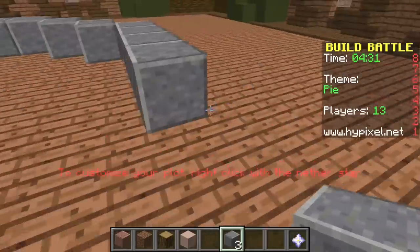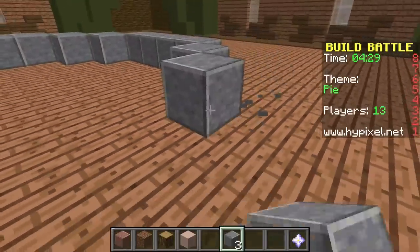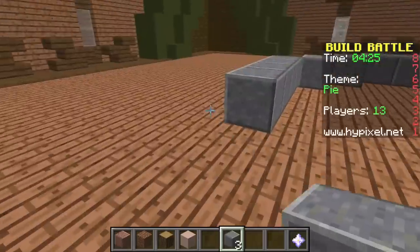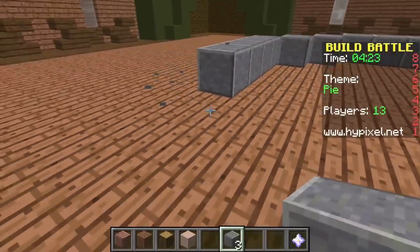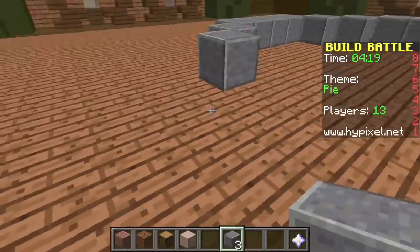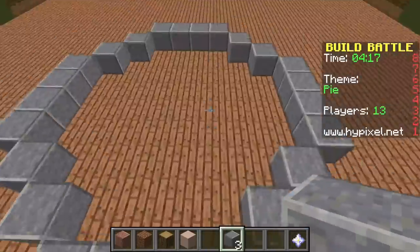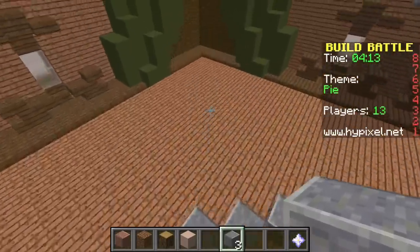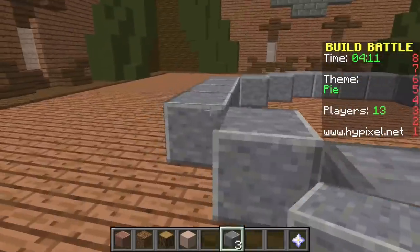I'm going pretty round, and it's so hard whenever you gotta make things round in Minecraft because everything's square. How am I supposed to make anything round? It ends up looking awful. Okay, that looks pretty roundish though, right? Yeah, it does.